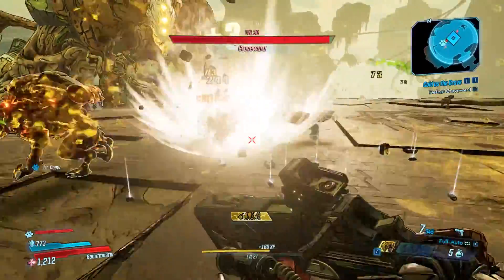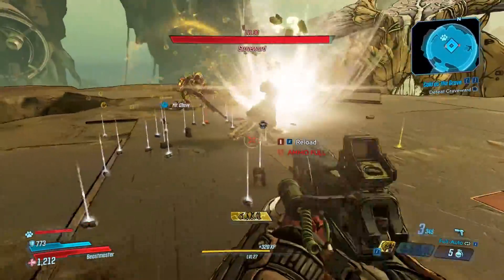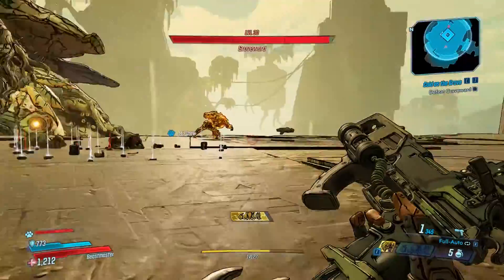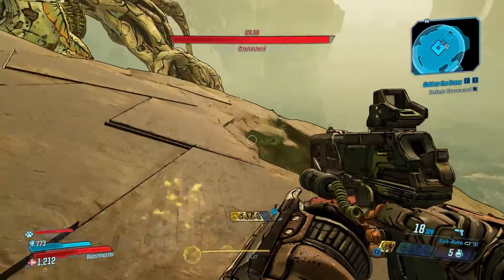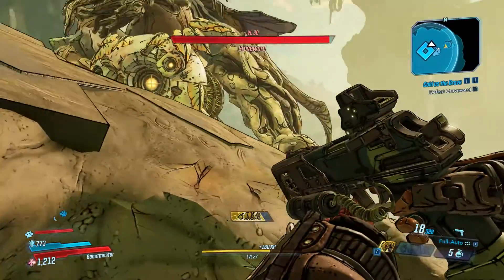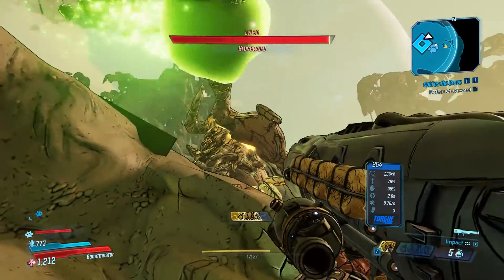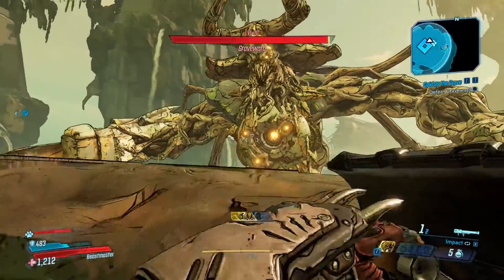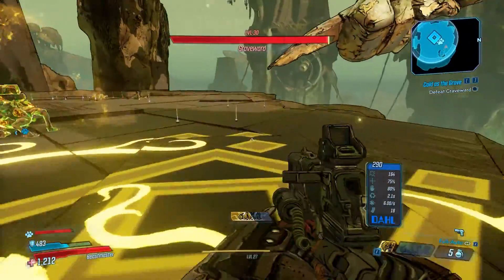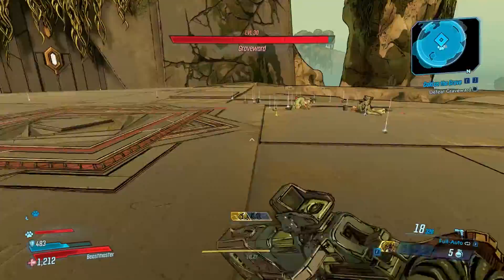Grave Ward also spawns additional mobs. If you get hit by the corrosive balls you take a fair amount of damage, so try to avoid them.